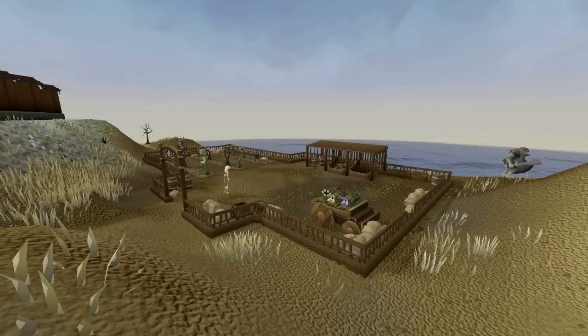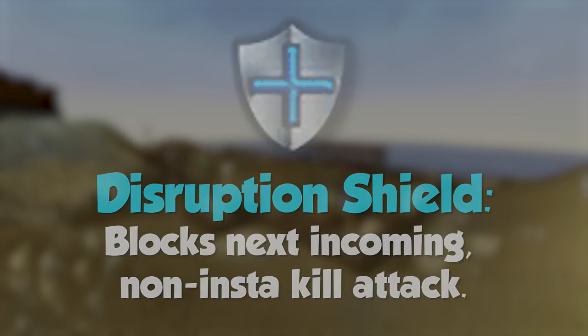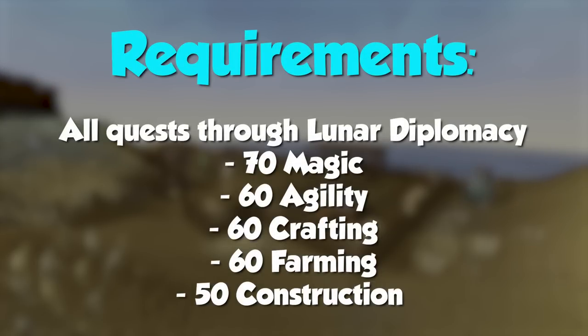The first of my game plans is unlocking Livid Farm. Livid Farm is a minigame where you help Pauline Polaris maintain her farm via lunar magic, earning produce points which unlock useful spells within the Lunar Spellbook — specifically Disruption Shield. In Legacy, you don't have access to any abilities, so Resonance, commonly used to sustain HP and cancel high-damage typeless hits, isn't available. I need to complete everything up to Lunar Diplomacy, and grind 70 magic, 60 agility, 60 crafting, 60 farming, and 50 construction.